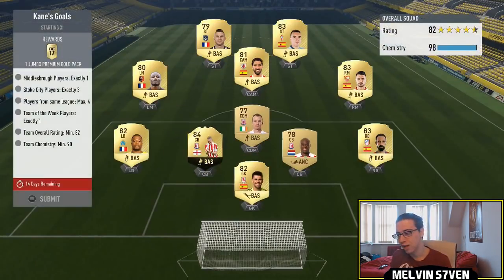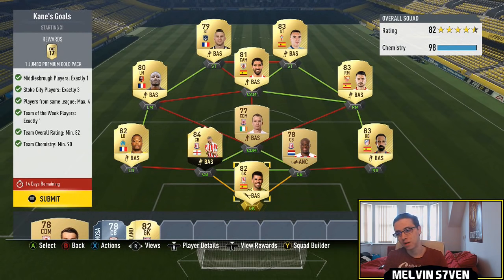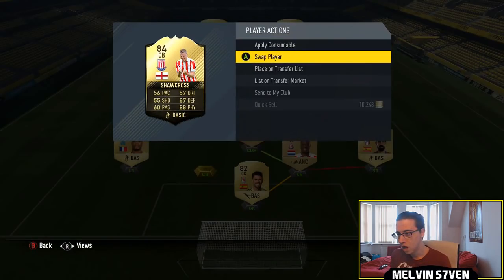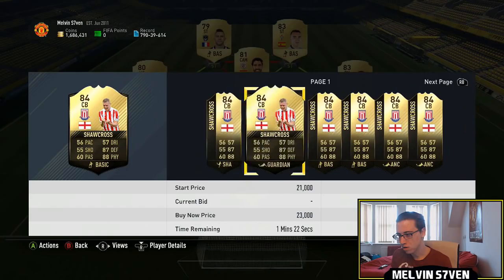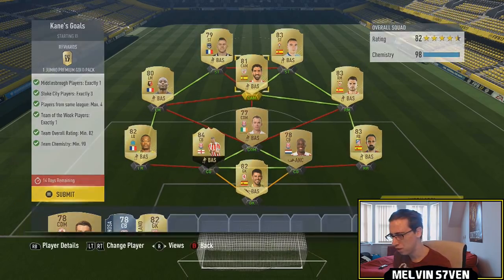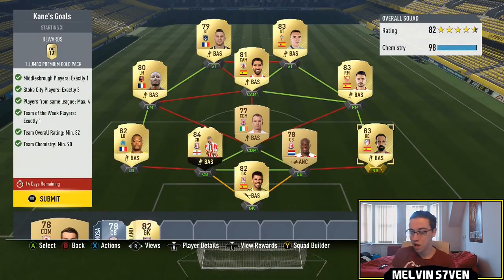And then we've got Kane's Goals, which again isn't too difficult. You need 3 Stoke players, 1 Middlesbrough player, and you have to hybridise because maximum of 4 from the same league. One Team of the Week player, so Shawcross fits the bill — I bought him ages ago for 22k, he's cheaper than that now. Valdez is the Middlesbrough player. Then we've got Whelan and Martin Zuniga to get the chemistry to the Premier League players. Then we went League 1 down the left-hand side with Patrice Evra, Antia, and Menez. Then La Liga: upgraded Vitolo, upgraded Aspas, Garcia, and Juan Fran, because it needs to be an 82-rated squad.